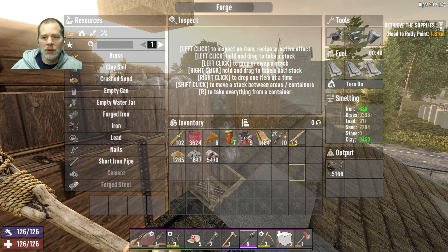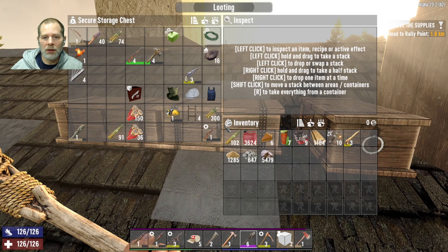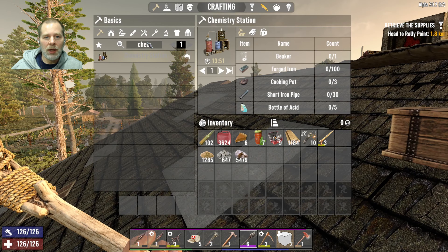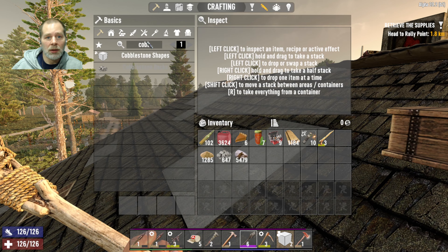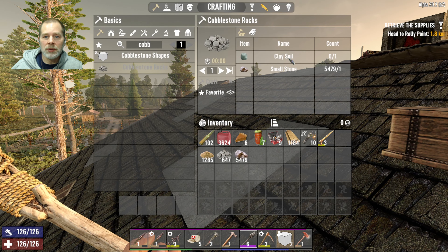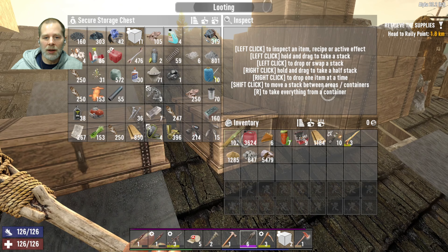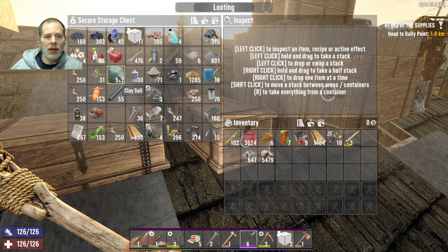We've got a bunch of sand in there. Let's see what we have as far as cobblestone — rocks are made of clay. Oh man, I thought it was sand. All right.